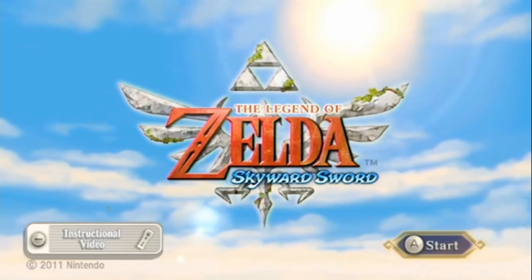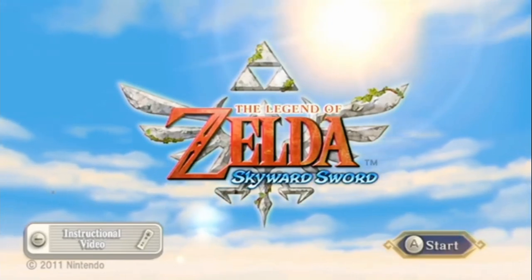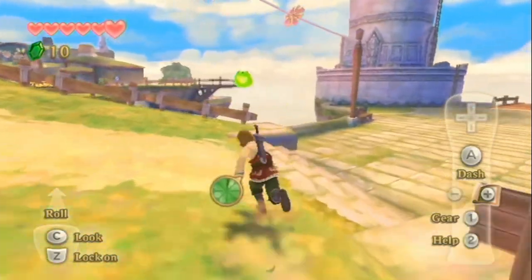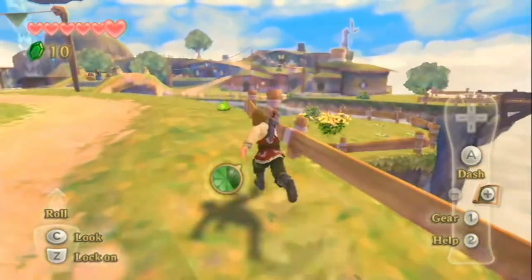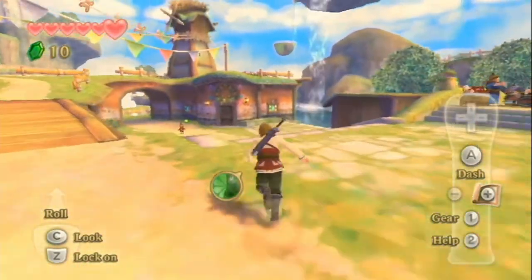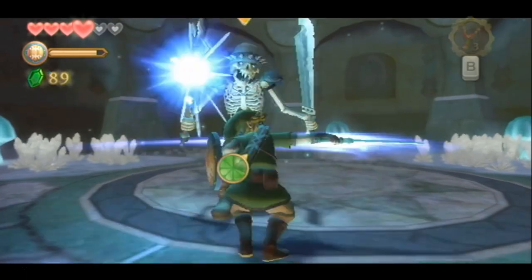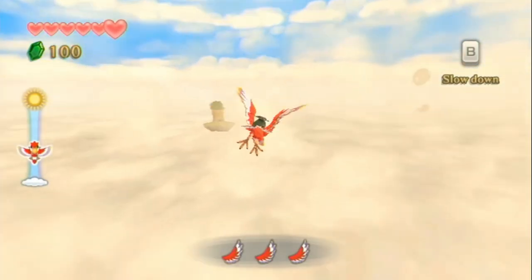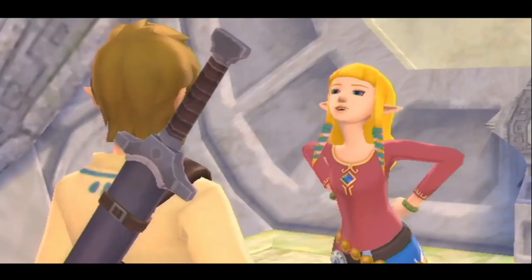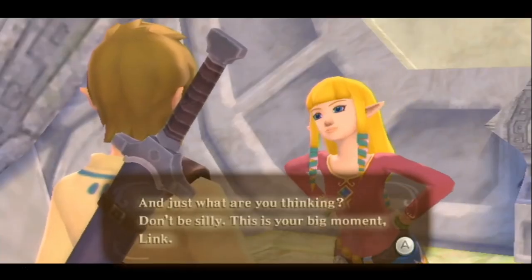The Legend of Zelda Skyward Sword HD is coming out soon, or has already come out due to my inability to finish stuff in time. I'm tired and today we'll be talking about Skyward Sword. We'll be taking the HD version to no account here, so stuff in the original like the insistence on reminding you that your sword is about to run out of batteries or motion controls won't really be brought up. I'll talk about what the HD version fixes at the end, since I don't think you guys would go out and buy the Wii version.